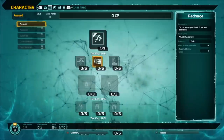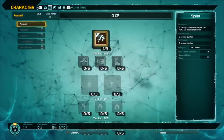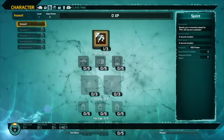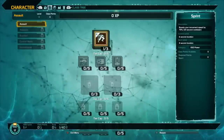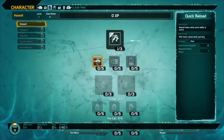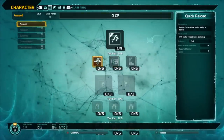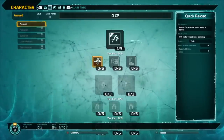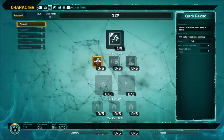Hopefully this helps you decide what you want to choose. For the Assault, you get Sprint, which is basically Blur back on the original Defiance. It increases your movement speed by 75%, and when you level it up, you can go up to a 10 second duration.